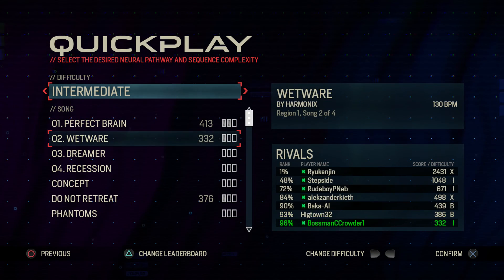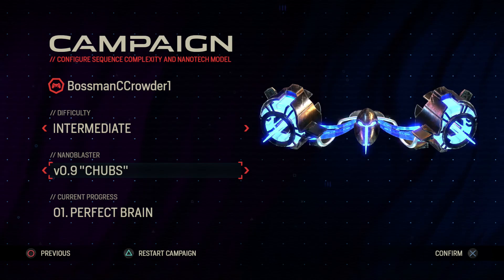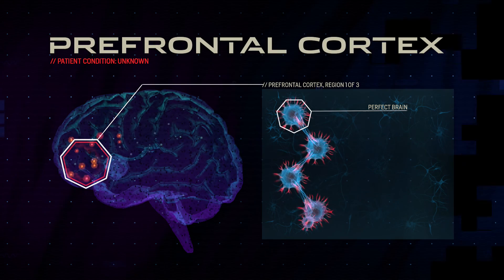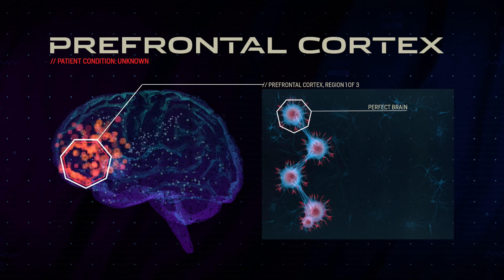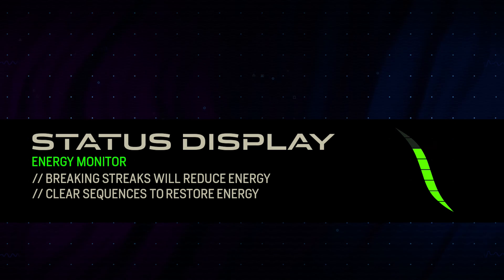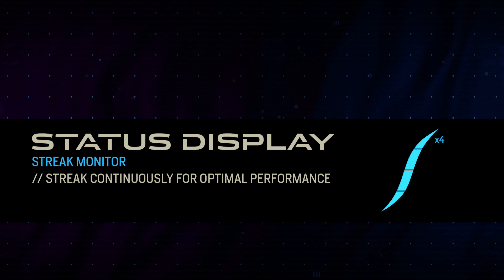We're going to jump into the campaign mode. I'll get intermediate. It looks like there's different progress through the 15 songs. We'll start with Region One — 'Prefrontal Cortex, Patient Condition Unknown.' Now entering Perfect Brain. Status display: energy monitor — breaking streaks will reduce energy, clear sequences to restore energy. Streak monitor — streak continuously for optimal performance.